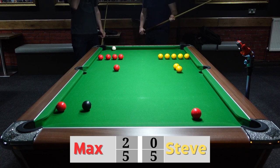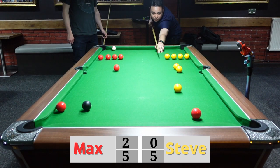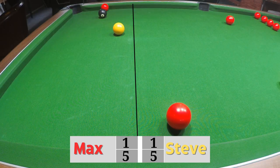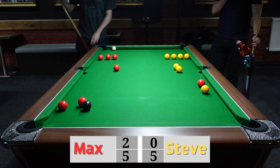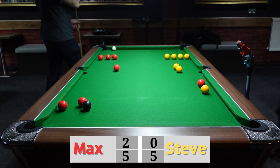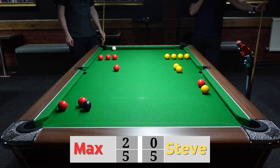I think Steve might need to reevaluate his tactics because Max is getting his balls out quite regularly. What do you think Steve's doing wrong? I think Steve isn't putting his balls close enough to either the black ball or the hole — he needs to take more precise shots. He's putting them too close to the middle where it's easier for Max to get a clean knockout.